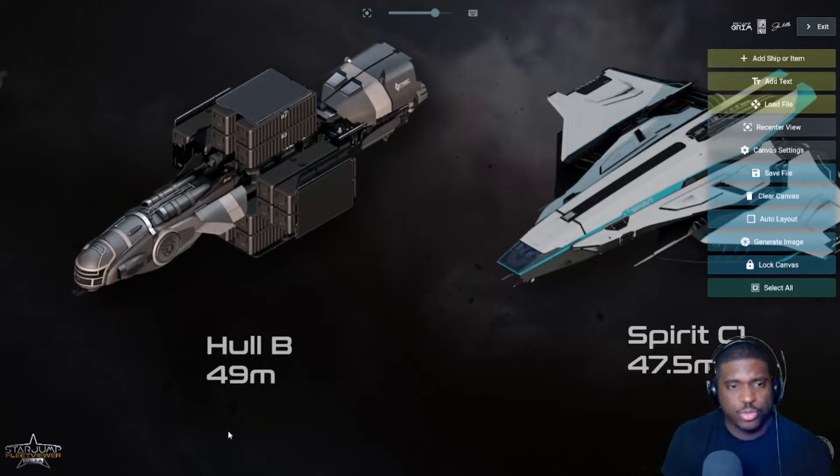The Hull B — we don't really know much about what it'll be like when finished. I suspect it will grow in size a bit. It's an interesting ship because like the Hull A, all its cargo is on the outside, making it more vulnerable. We'll have to see how things work out with distribution centers. It's similar to the Hull A but with more cargo, sitting between the Hull A and the Hull C.